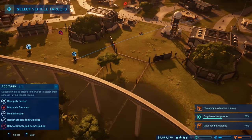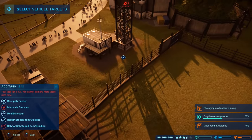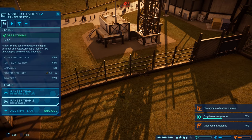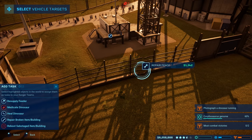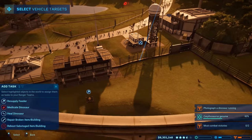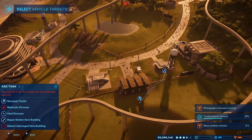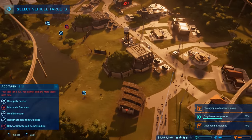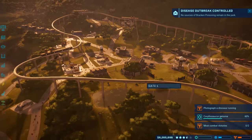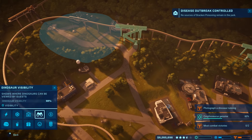A gate is very badly damaged, so ranger team three is tasked to repair it. I thought the weather station needed repair too, adding it to the list. They need to repair that gate to make sure another escape doesn't happen. Disease outbreak is now under control.